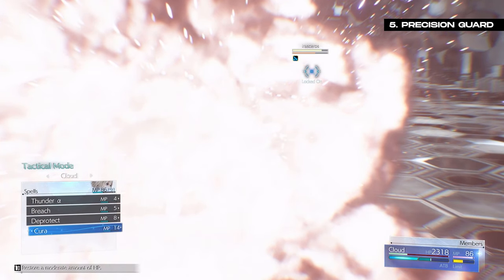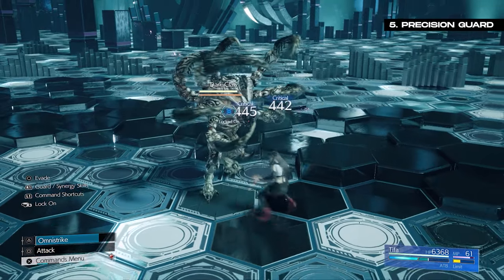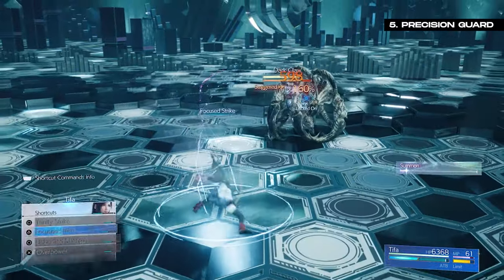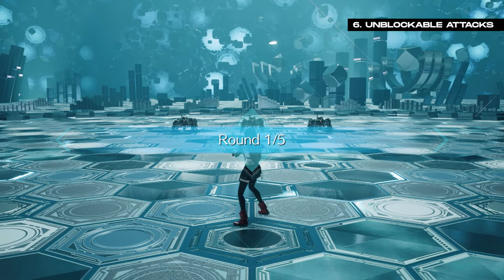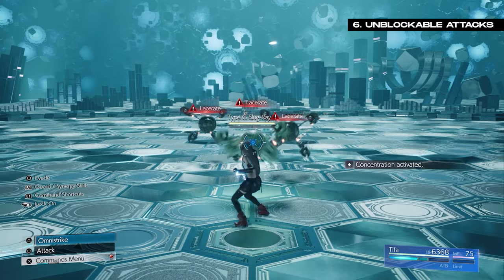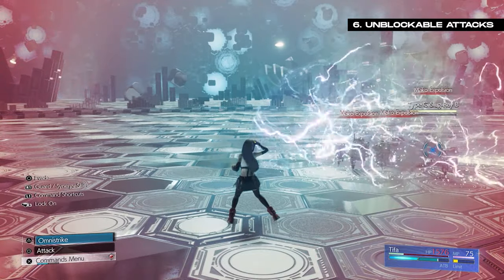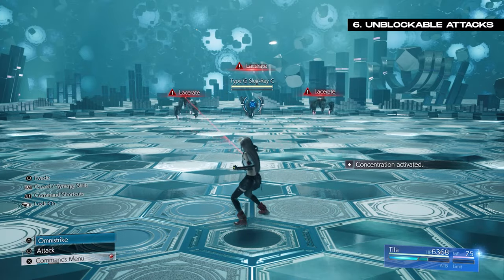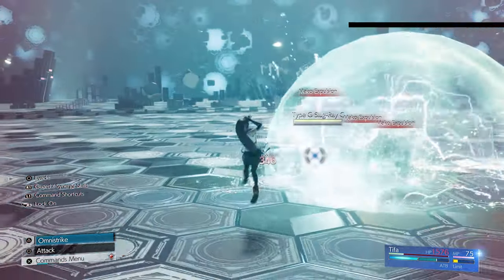If you want to make precision guarding easier, slot in the Precision Defence Materia on those characters — when you aim to do a perfect guard, the window to achieve it will be increased. It's important to know that not every attack is guardable, counterable, or blockable. The easiest way to identify an unblockable attack is to look for the caution triangle sign next to the attack name above the enemy. When you see this, you cannot guard — you will need to dodge out of the way completely, or you will be knocked back and take the damage anyway.